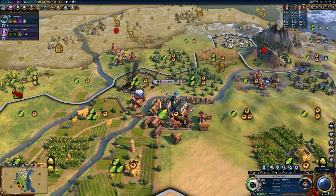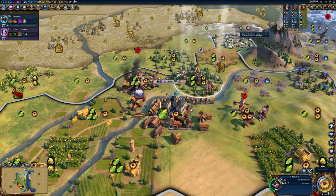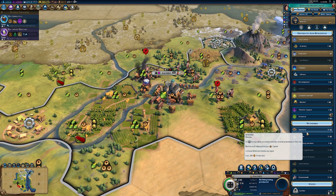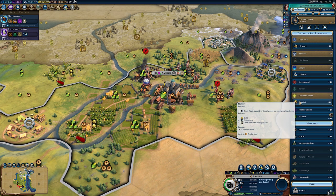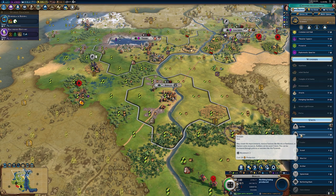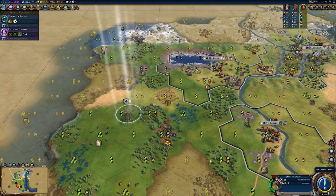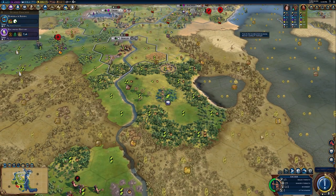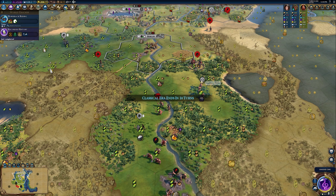You're essentially getting builders — either by building them with industry, buying them with money, or purchasing them with faith — and using them to convert your resources into production by chopping woods. Chopping woods is the best tip for quick industry in Civilization 6. You can also use builders to remove other natural features; don't forget you might want to remove unimproved wheat in the way of a future district. Make sure though that you're not chopping down every single forest — it pays to keep some around for improvements like lumber mills and defensive bonuses.